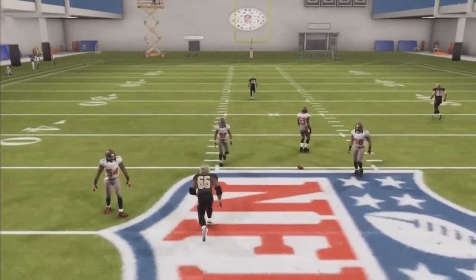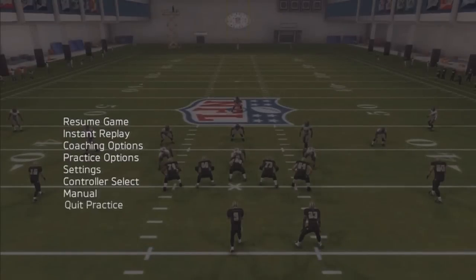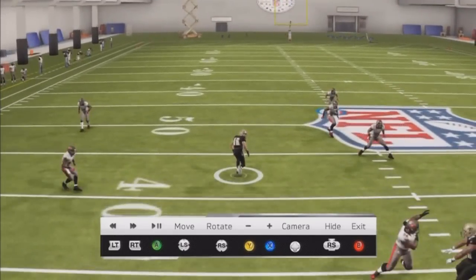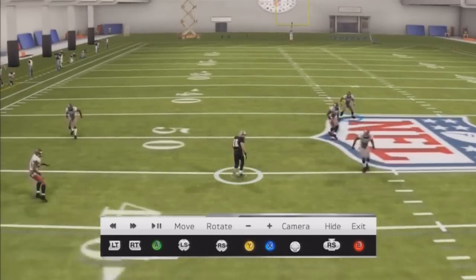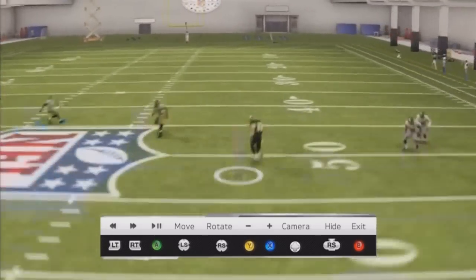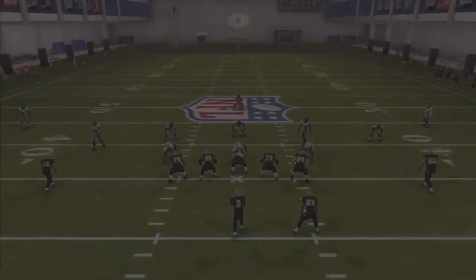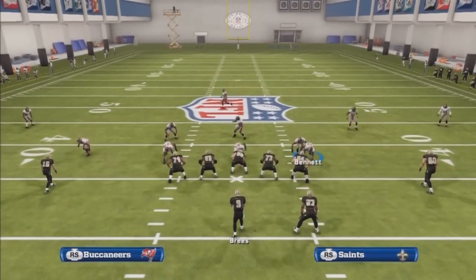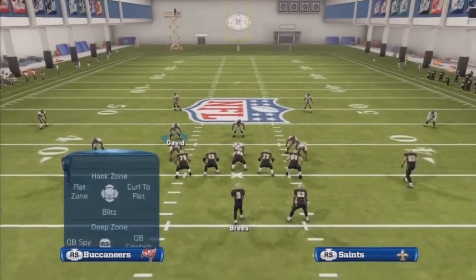You might think you can get this to the outside, but you really can't. Because if you throw it to the outside, this cornerback over here would actually jump down on that. The same goes over here if he tries to throw to the outside. Depending on the timing of the pass, you really have to have accurate passes if you're going to try to get that in there.